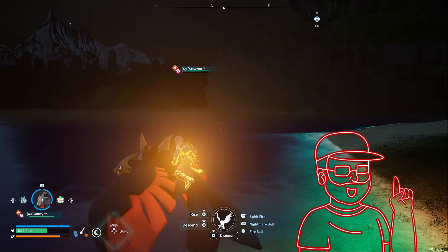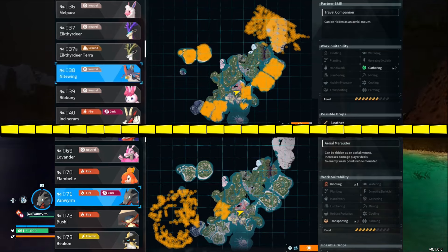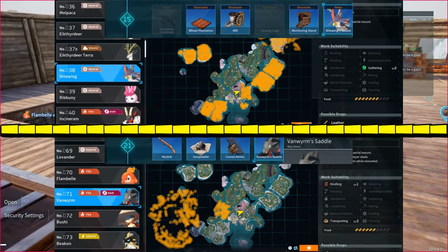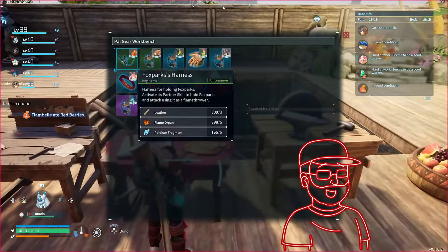To get a flying mount, you can either capture a Nightwing or a Vanworm. These are found at the locations shown. You just have to be level 15 and 21 respectively to unlock their saddle. Build it at a PAL bench and you'll be able to fly on these.